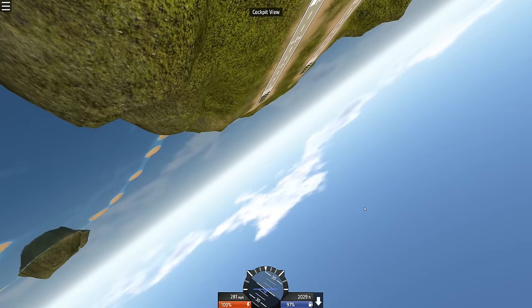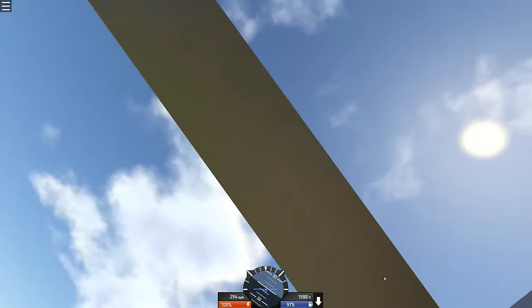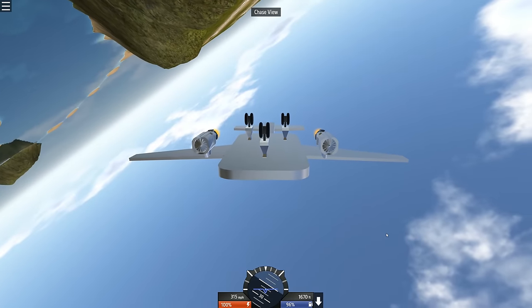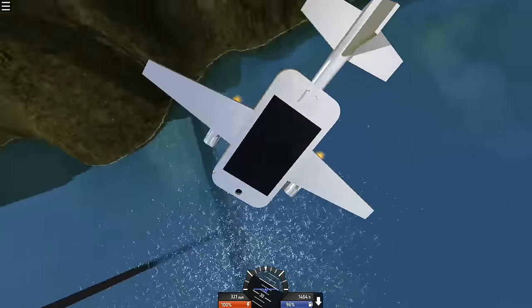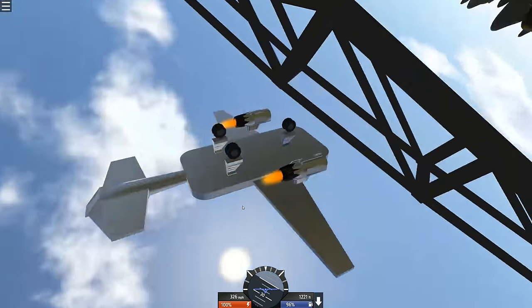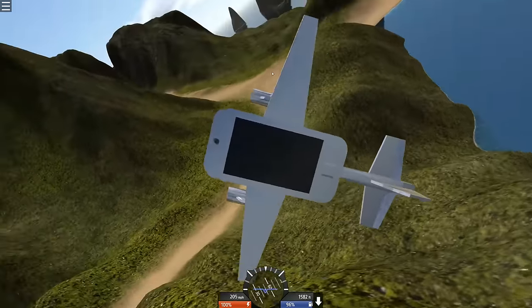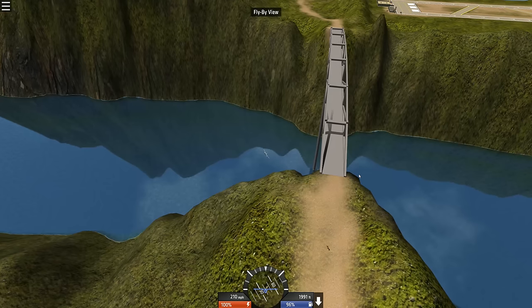Can we get in the cockpit? Oh my god, what? This is the cockpit view? This is weird, what the hell is this? I don't want this, this is terrible. Let's go back. I can't see, what's going on? Why is it upside down? What is happening? What do I do?